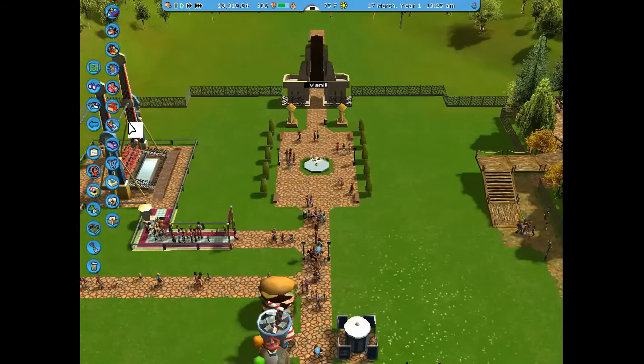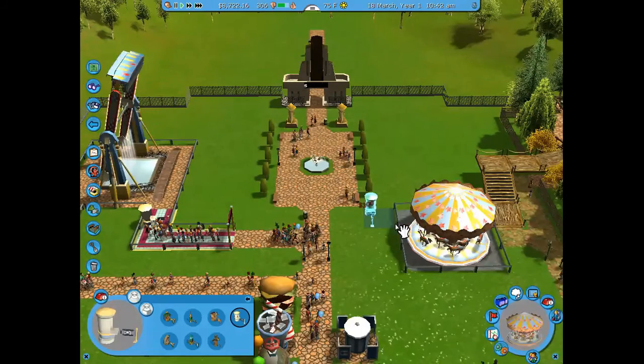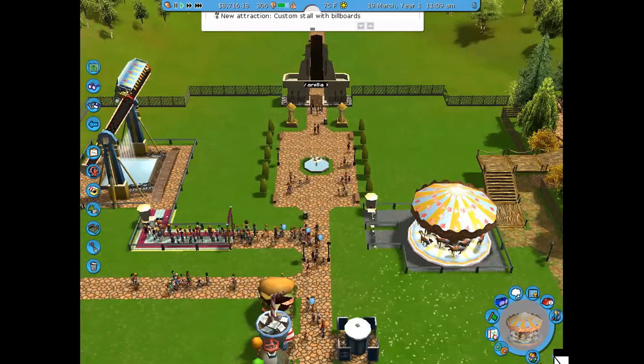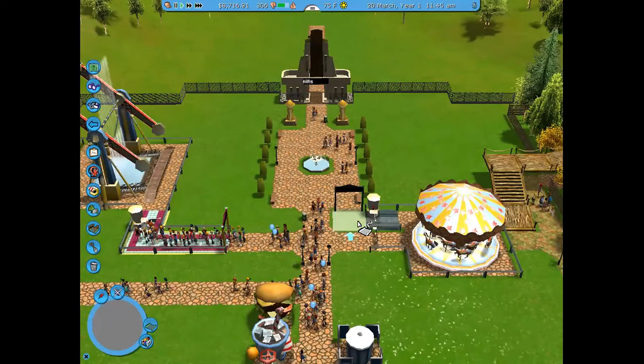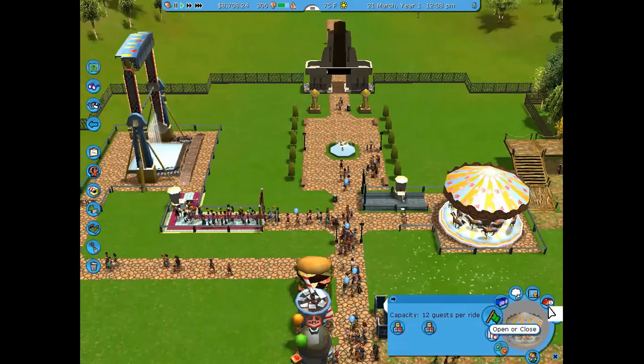There's nothing in the park so I first added some food and beverage — I added some bathrooms, a burger joint, and a drink stall so people have something to eat, drink, and use the bathroom. Then I started trying to raise the park value by placing a merry-go-round.